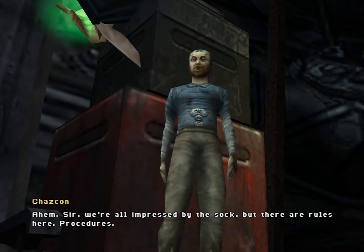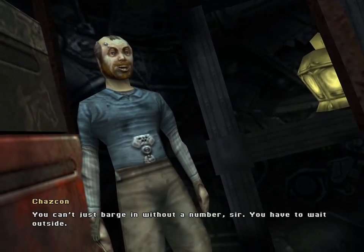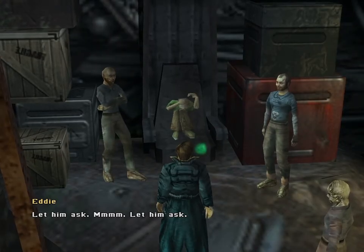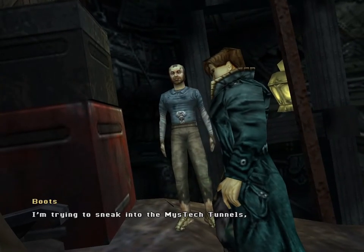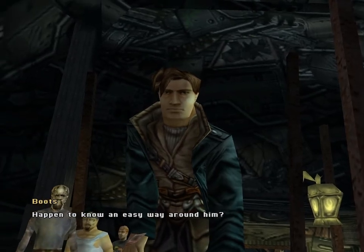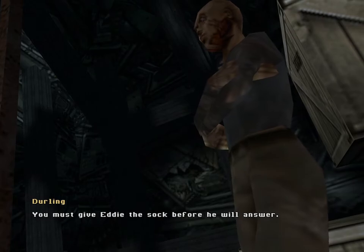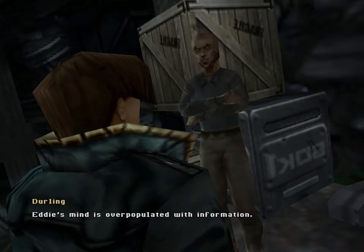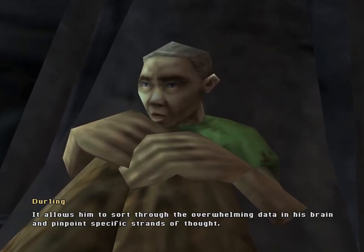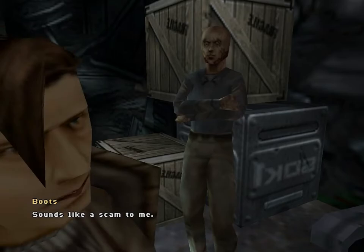Sir, we're all impressed by the sock, but there are rules here — procedures. Wait your turn! Hey, behind the yellow line. You can't just barge in without a number, sir. We have to wait outside. Let him ask. I'm trying to sneak into the Mistak tunnels, but someone's bolted a methadine door board to the entrance. Happen to know an easy way around it? You must give Eddie the sock before he will answer. Eddie's mind is overpopulated with information — chewing helps him focus. It allows him to sort through the overwhelming data in his brain and pinpoint specific strands of thought. It's the only way he can come to it. Sounds like a scam to me.